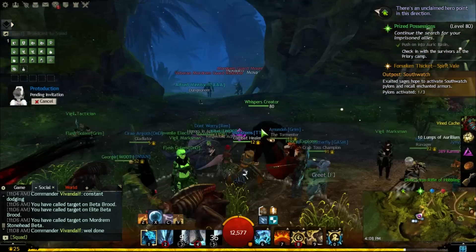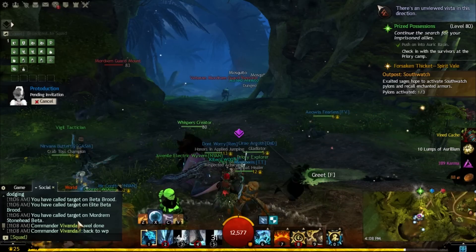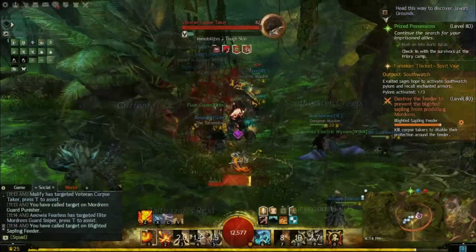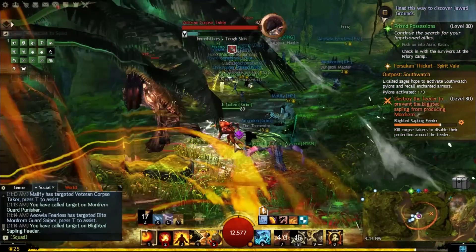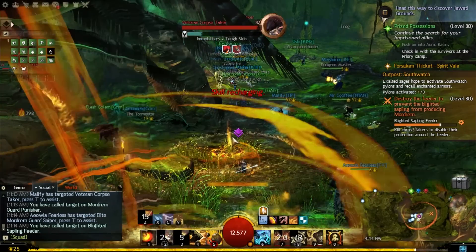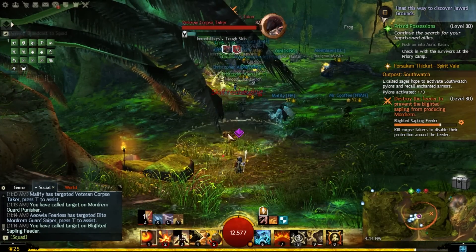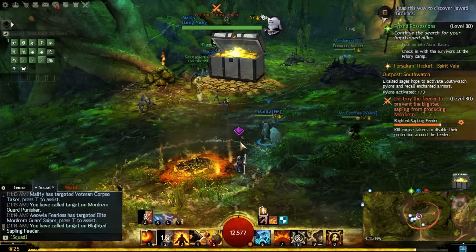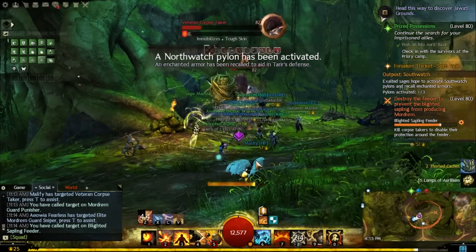The higher participation you have, the more events you've participated in, and the more you'll basically get more loot. You'll get more of the map's currency tokens, which is Aurelium. The more Aurelium you have, the more Exalted Keys you'll get, and the more chests you'll be able to open at the end of the meta event.